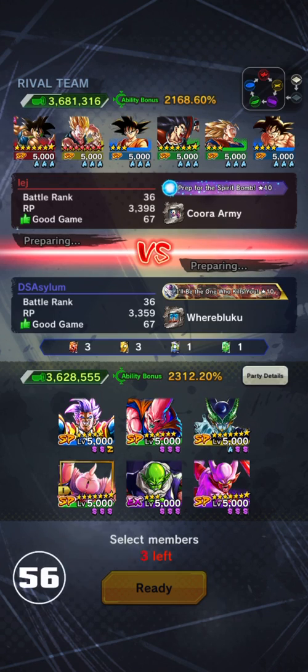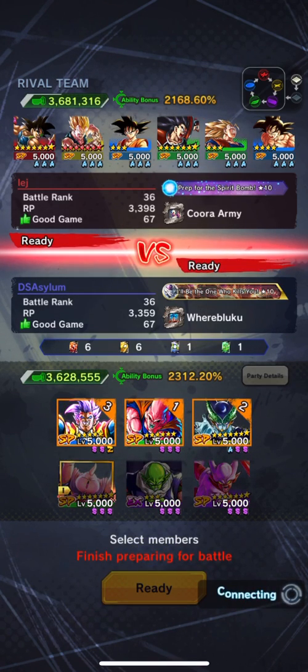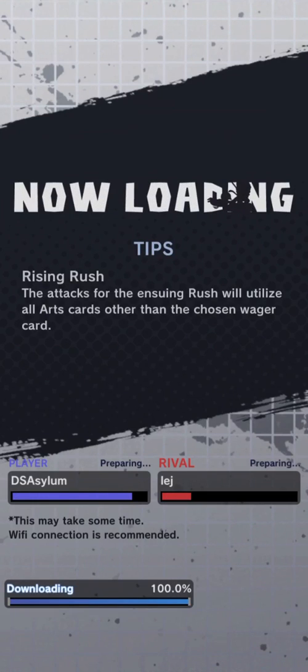Alright, so we're going to end things off with a Saiyan team. Seven stars on Raditz and Bardock but only three on the other? It's fine. There's no purple units so we're leading Buhan. I don't know why you guys are so upset. It's pay-to-play.